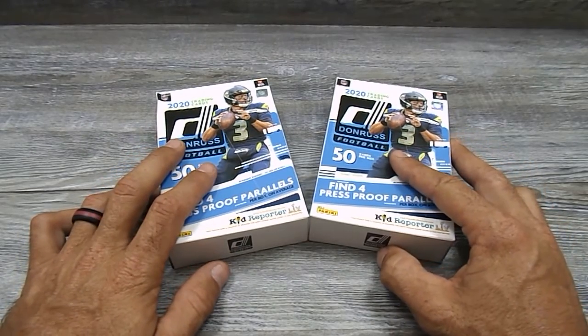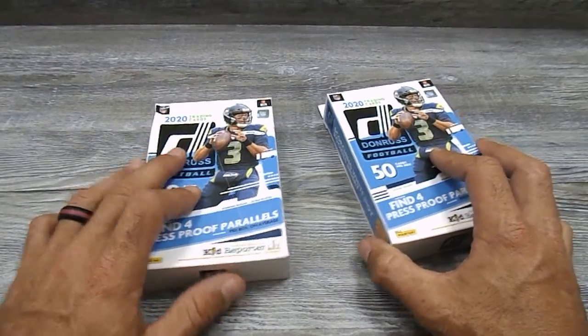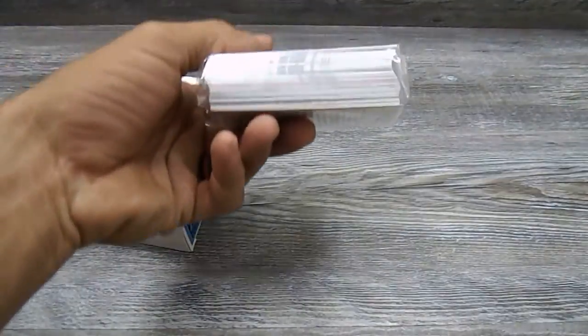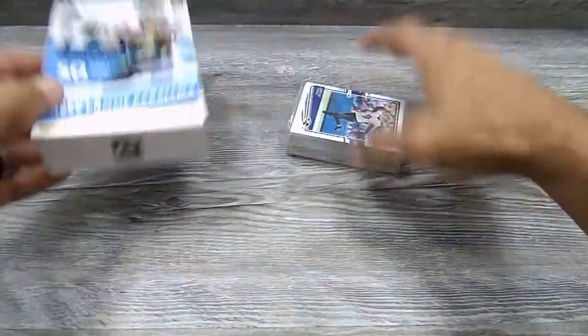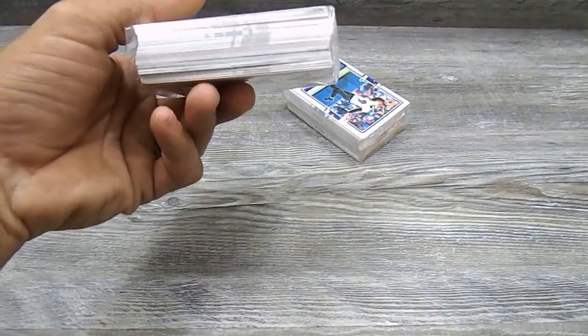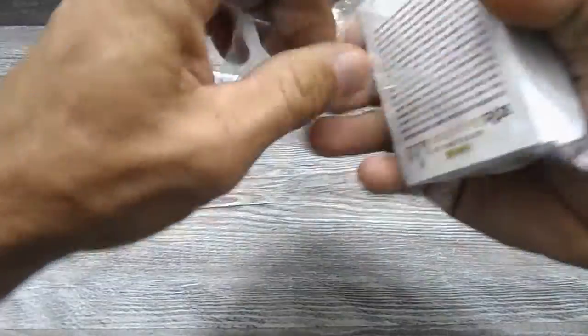Make sure you hit the like and subscribe button — trying to pull that Joe Burrow rookie card. So let's see what we got, we'll get this one out of here. Doesn't look like nothing special. It looks like actually some red press proofs, maybe some rated rookies. Nothing out of this one either, so we will go ahead and start ripping into this. Let's hope for a Joe.